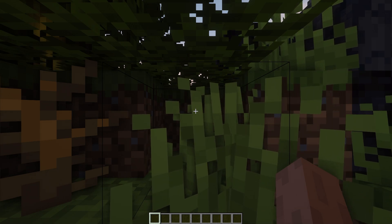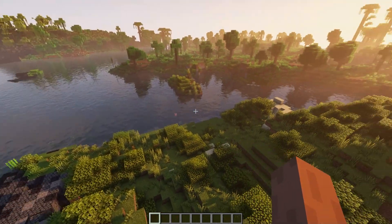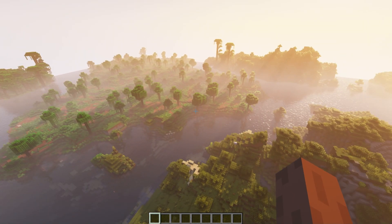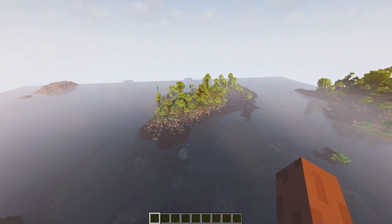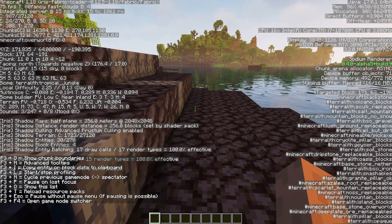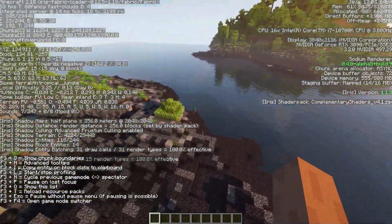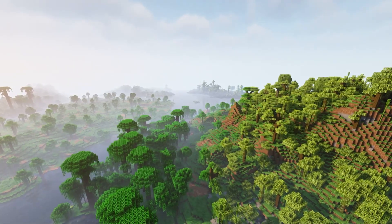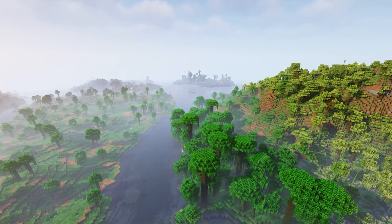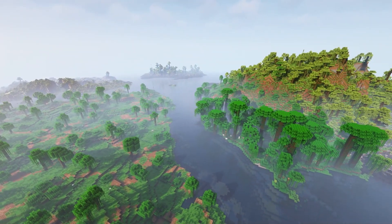Seed twenty-three — we spawned in a pretty interesting place. Moving away from spawn... look at this! Basically a jungle biome but with volcanic beaches. Pressing F3 — it's called Tropical Jungle. The spawn looks beautiful. Definitely a very nice place for a hardcore survival world if you can find a village around these parts.